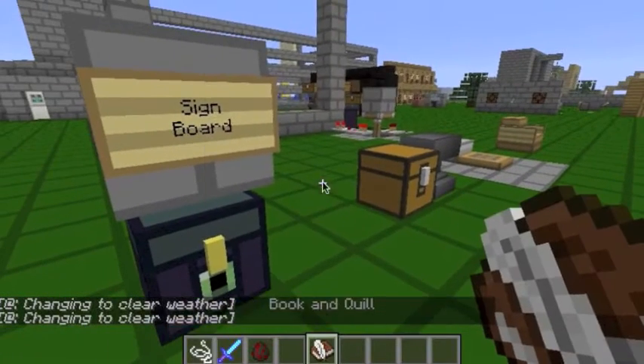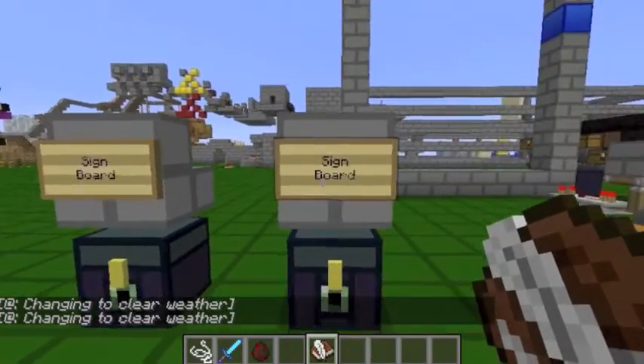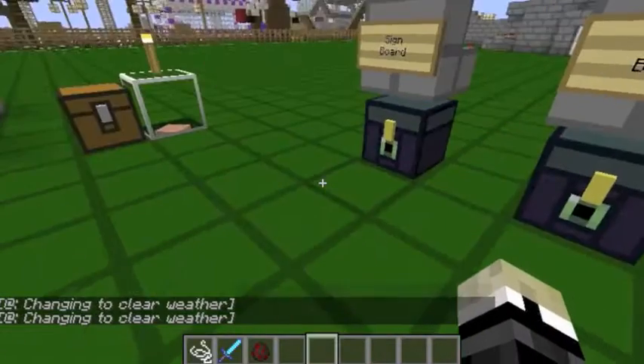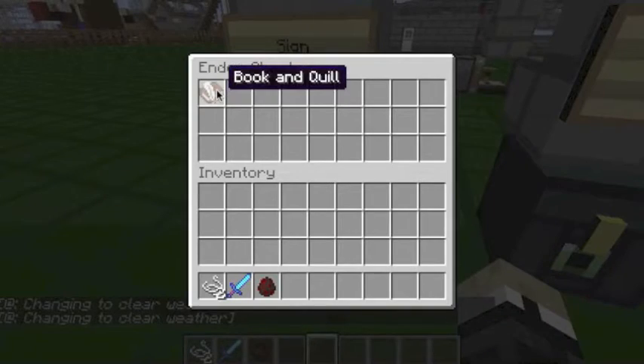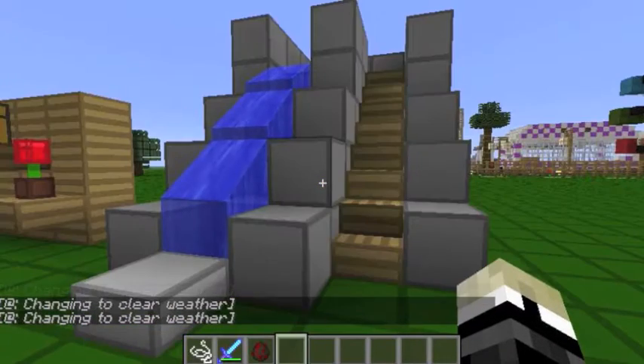Next we have the sign board. You just walk up, open the chest, take out the book and quill, and scroll through it — you can type whatever you want into it. Then you open the chest, put it back inside, and if you want another one somewhere else, say in a town, you just take it out and that's it.